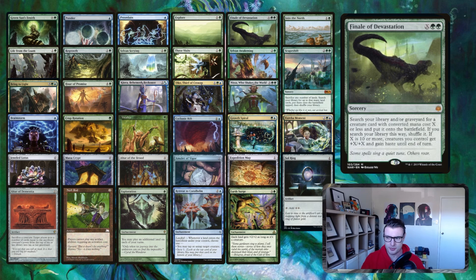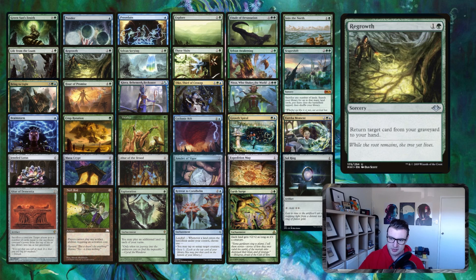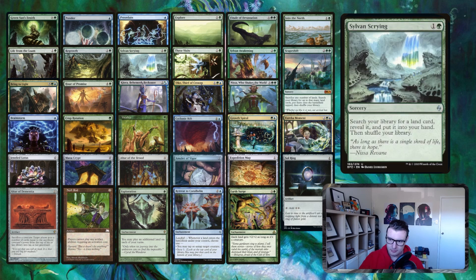Finale of Devastation is a win condition — we turn all our creatures into enormous beaters once we have infinite mana, or really just around X equals 15 most of the time to get the job done. It also tutors for abilities that provide pumps. Life from the Loam is just endlessly useful — buying back lands continuously. Regrowth is a tutor, and Sylvan Scrying lets us search for any land we want and put it into our hand.